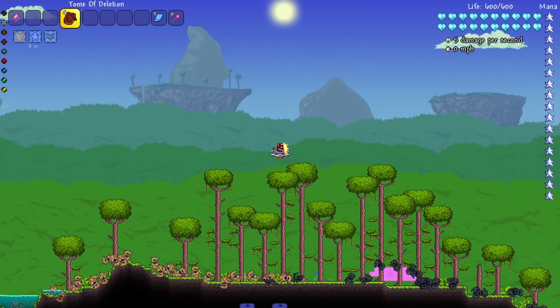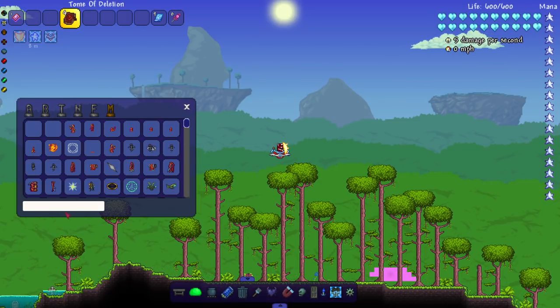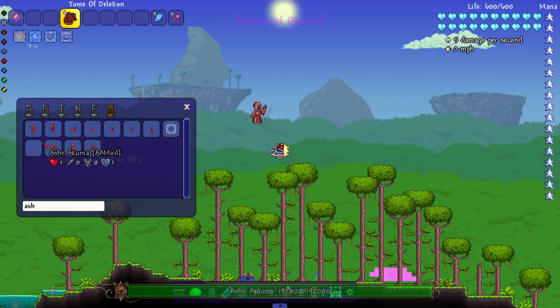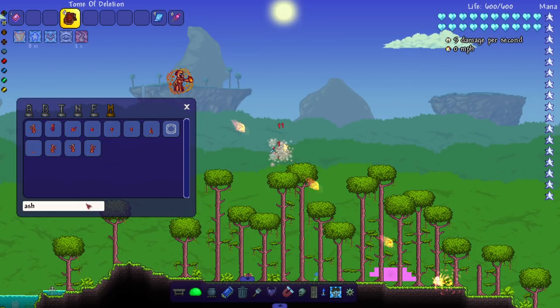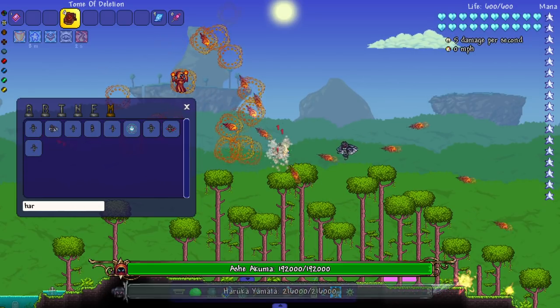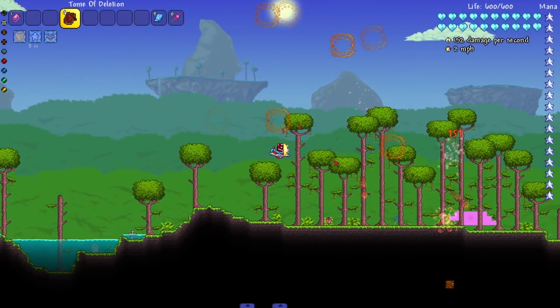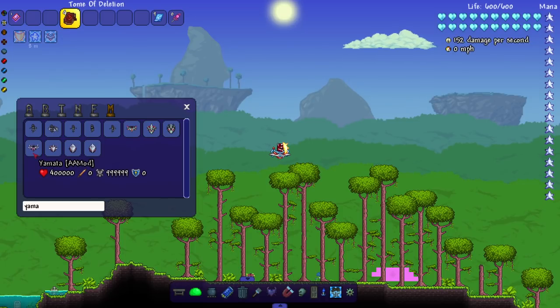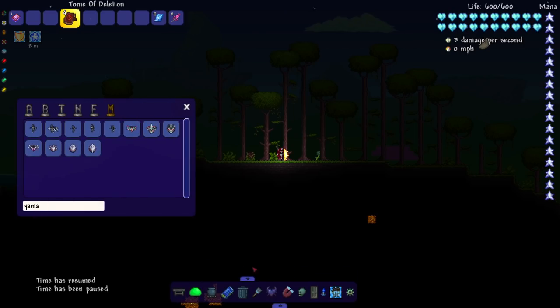Next up we have Ash and Haruka - a lot of duo bosses here. Let's start with Ash. 'Sisters of Discord' - oh, they own Discord, that's nice. I might as well spawn in the other one since this one's taking its time attacking me. The music is bumping - gotta get them out of here before it gets too bumping.